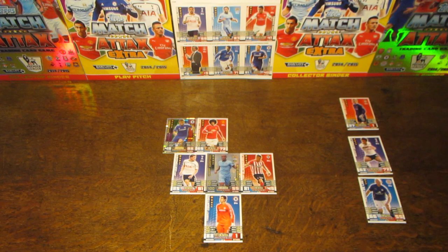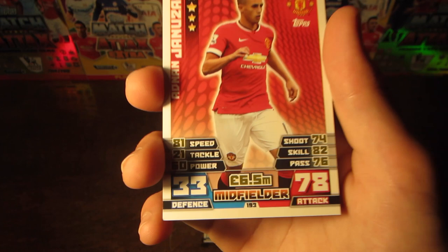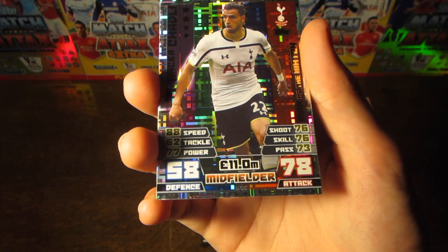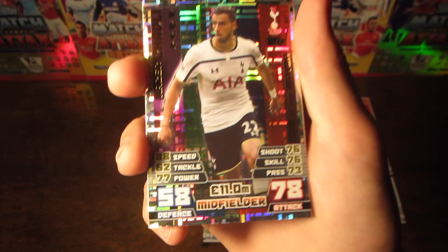We then have another Man United midfielder, also 6.5 million — Adnan Januzaj, who of course broke out in the 13-14 season. He's had a much quieter season this year, but he did still earn a 78 rated card with 6.5 million as his value. And then assuming the position of the right flank, we have Nacer Chadli of Tottenham, 78 on attack on his Man of the Match card — rated 68 on his normal card but brought up to 78 after a good season. He's got an 11 million value and takes up the right midfield position.